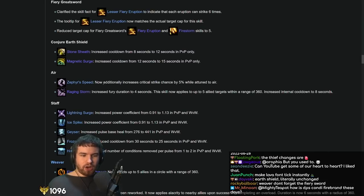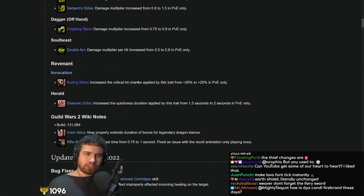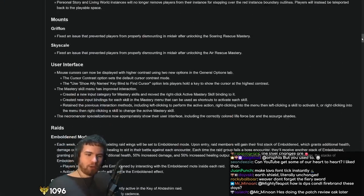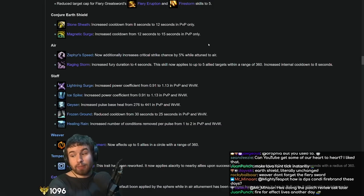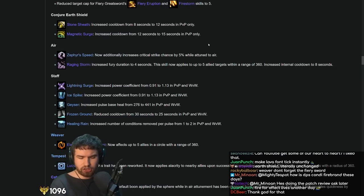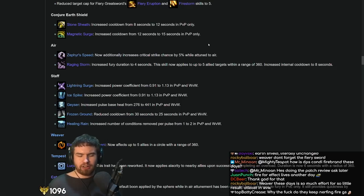In the Air trait line they added 5% crit while attuned to Air, but don't worry — they actually fixed this. Now it's active in any attunement when you have the Air trait line. There was actually a little bit of almost overreaction about this change. Elementalist specs don't have the hardest time crit capping — you get free precision on Weaver and loads of extra stats on Catalyst. So it wasn't the end of the world; it was just poorly designed, scuffed. Raging Storm is a change you're going to see on a lot of classes — giving AoE Fury on some of these traits makes DPS specs give more utility.